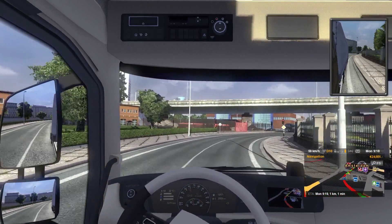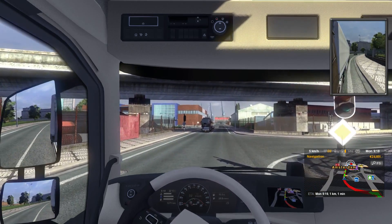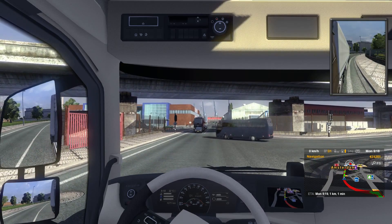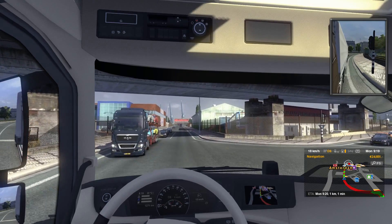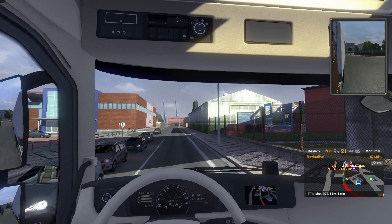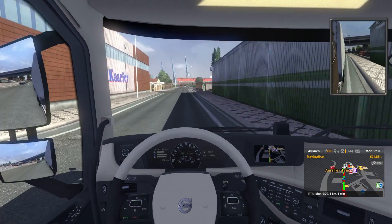If you look by the speedometer, down there on the right side, you can actually change the info that gets shown, which is kind of cool. Not sure if it actually means anything — like the temperatures, that might be for damage. The gas screen shows you how many liters you've got and how far till empty. Another one of the small details.